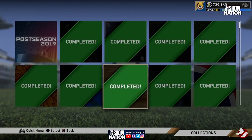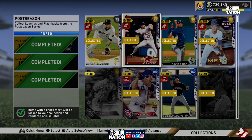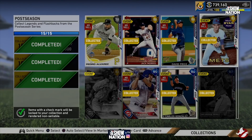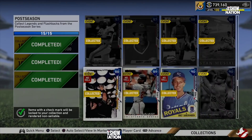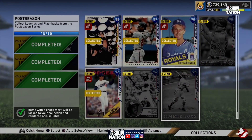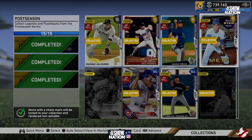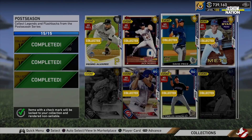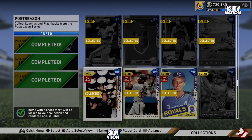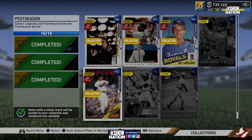For the Wagner collection, you had to collect 15 of the Legends and Flashbacks. You don't have to complete every single one of these cards — that's what I really wanted to revisit. Some of these were pretty easy to complete; a lot of them became no-sell and I just collected them. You guys probably remember these collections from The Show 20 as well.